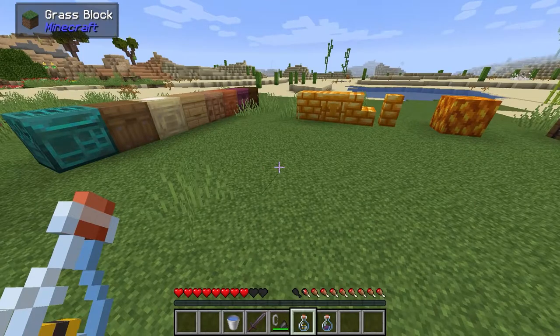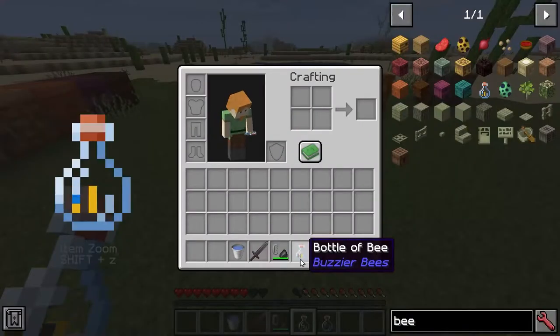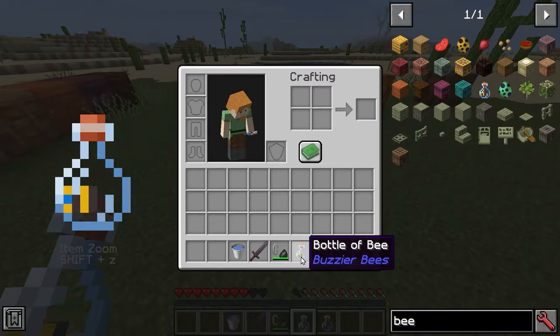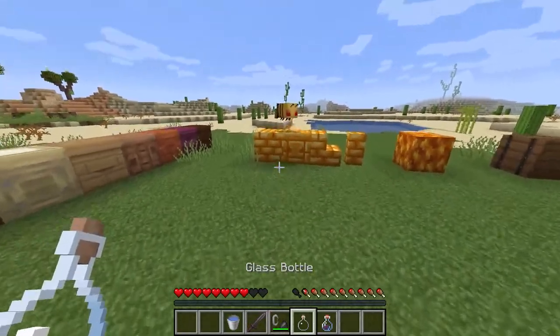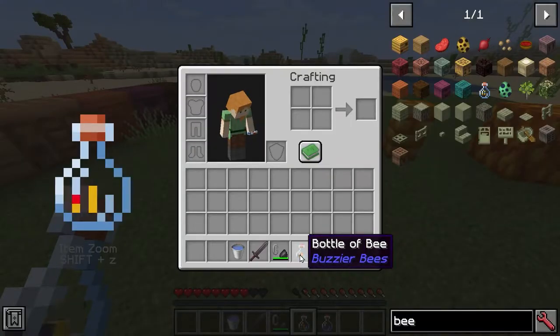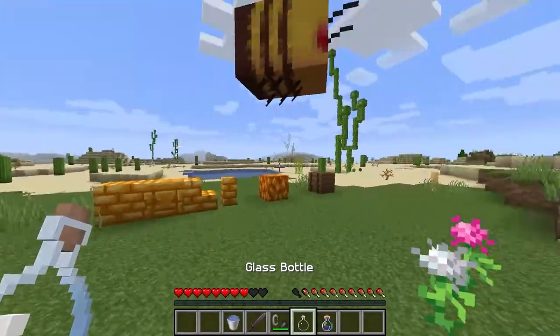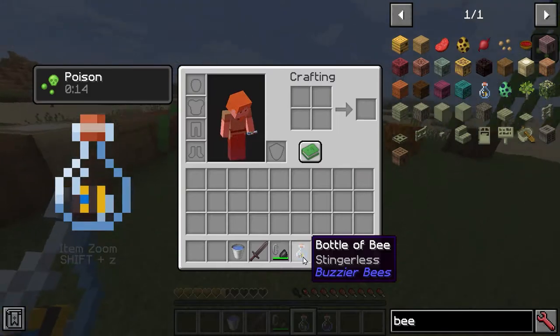We also have a couple of things you can do with bottles. We can actually capture bees — when we look at the tooltip it says bottle of bee. We can also hit the bee to make it angry, and when we capture it, you can see on the left-hand side the bee's eyes are red. Now that we've been stung, it's going to say sting-er-less.